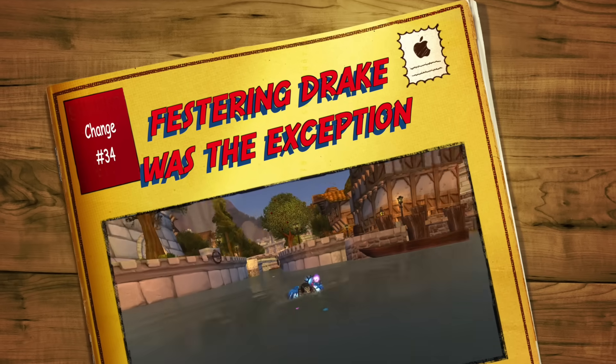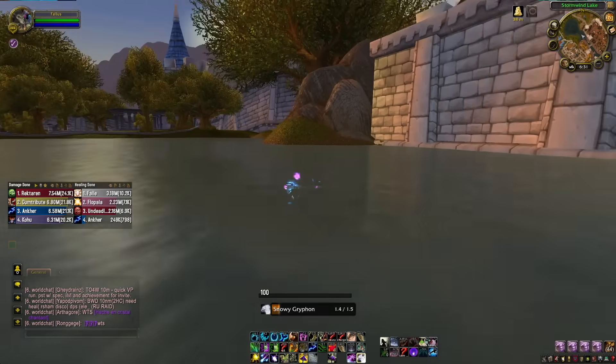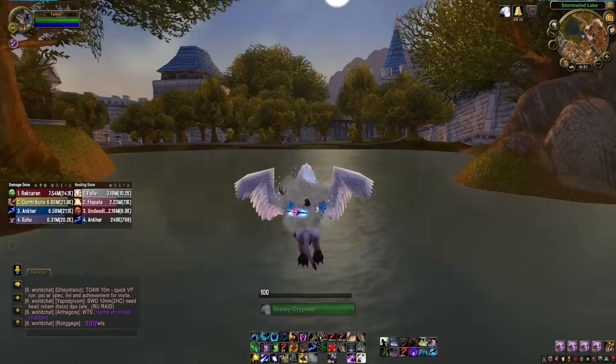Coming in at number thirty-four: have you ever been really annoyed that you're in the middle of the water and you can't mount up? Well, don't be, because as long as you're at the surface of the water, you can now mount any flying mount to get out. A nice quick quality of life change.